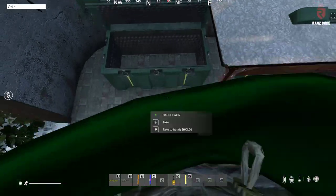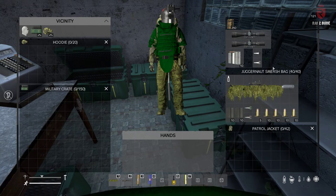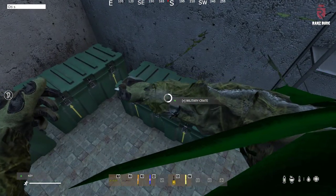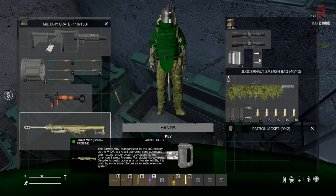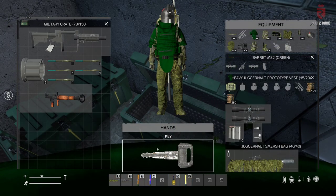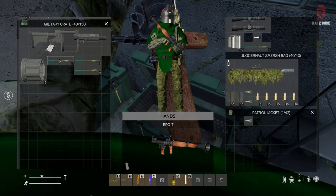I'll drop this on the floor. Let's get the next key — let's see what will be in this one. Beautiful, a green Barrett! This one is also destroyed — a rocket launcher with a couple of warheads.